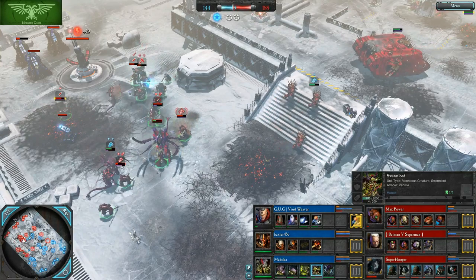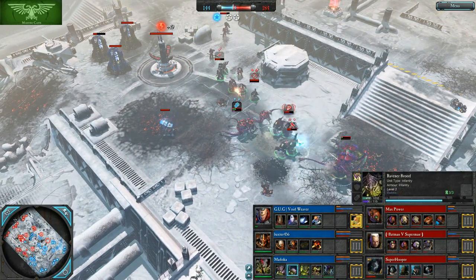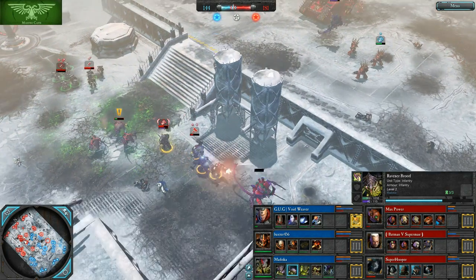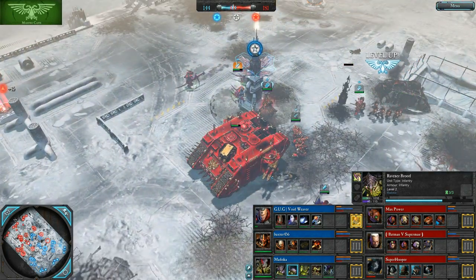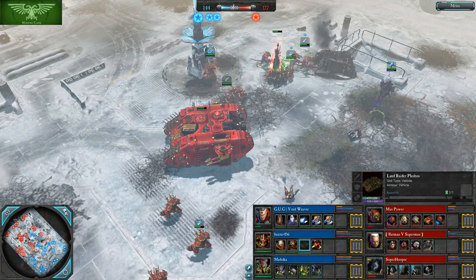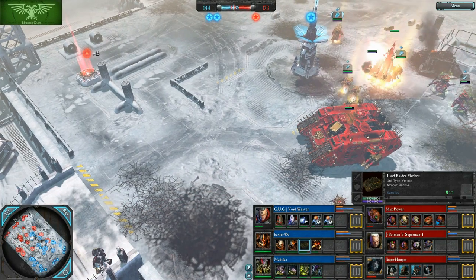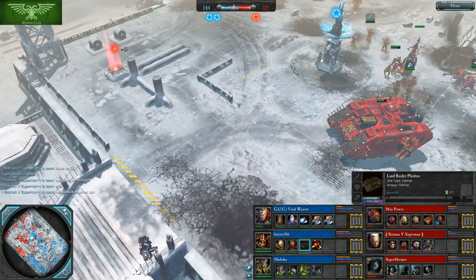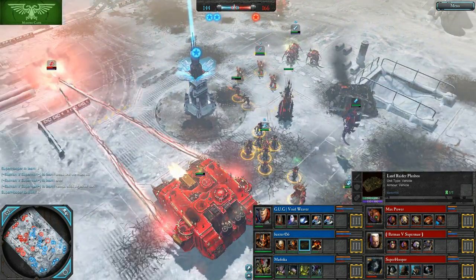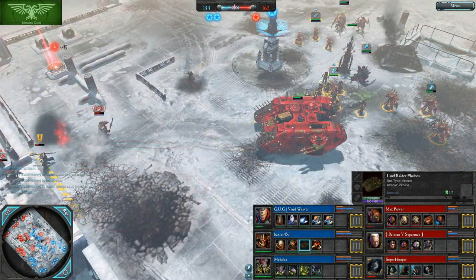A Librarian uses the Force Barrier ability. The Swarmlord overextends a little but is penetrating through leech essence. Raveners go after interceptors and manage to finish them off. Super Hooper just lost a bunch of stuff including a rhino — which wouldn't have much chance against a Land Raider Phobos anyway, since both twin-linked lascannons can take out about 370 of the rhino's 500 hit points, meaning really only two volleys would take it out. So the rhino has very little survivability with a Land Raider Phobos around.